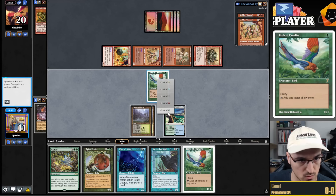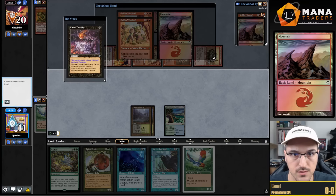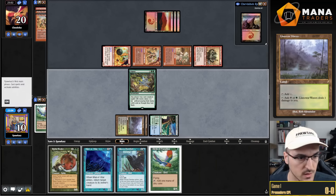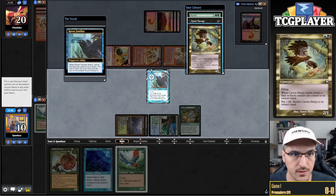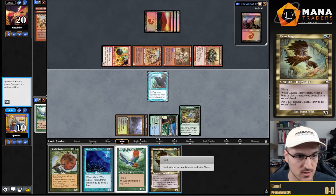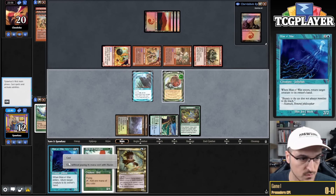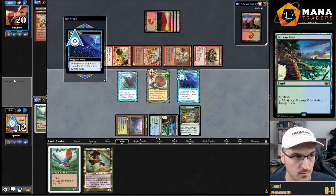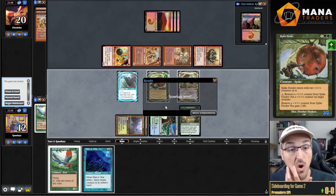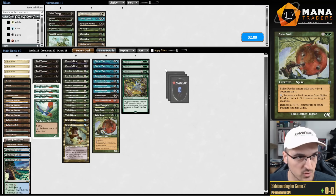My opponent doesn't play anything. I float a green mana, flashback naming Warchief — their last card is just a Mountain. I cast Aluren, go Raven Familiar, and find the combo pieces. Spike Feeder, gain two life, cast Mana War, bounce Spike Feeder, cast Harpy, bounce Mana War — this is infinite life. I'm just explaining to my opponent that this is the combo. That was an interesting example of taking a risk and getting rewarded.